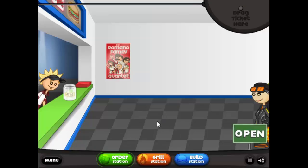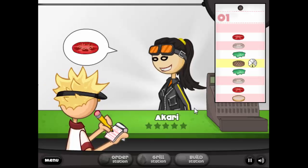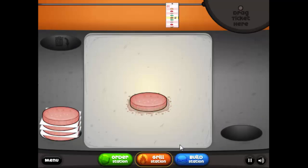Hey viewers! Welcome to day 44 of the last 100 days of 2015. Today we're playing Papa's Burgeria. Papa's Burgeria is a fast food cooking game where you work in a hamburger restaurant and you take orders and fill them as fast and as well as you can.